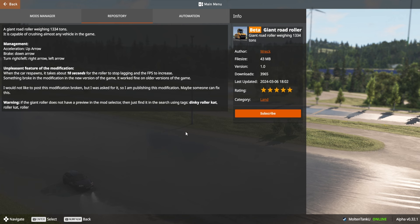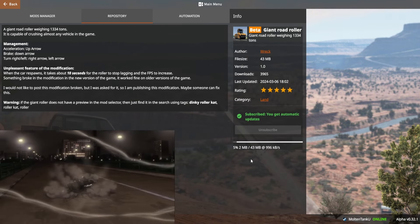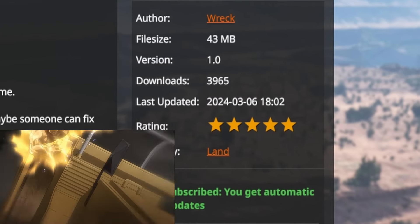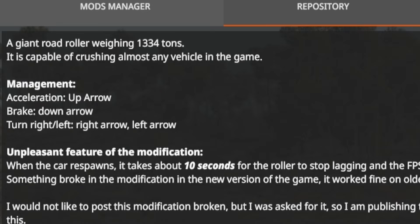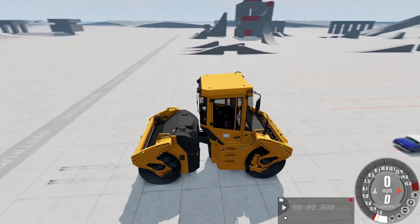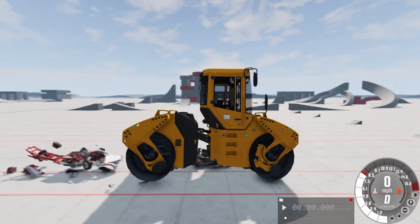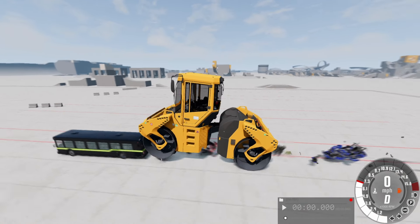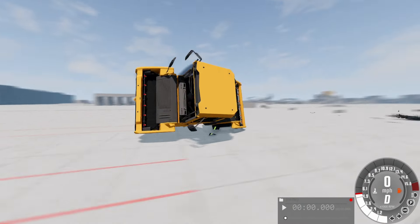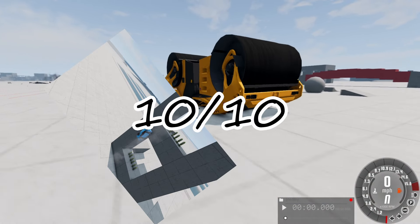Oh, speak of the devil. Another shorts material. Giant was created by Wreck — who would've thought? It actually weighs 1,334 tons and is probably gonna crush the dreams of everyone around. Let's check how it works. Oh yeah, that's a good one. I wonder what will happen if we put a dash plate in its way. It's actually much more pleasing than expected. I guess I should make shorts out of it. 10 crashes out of 10 shorts.